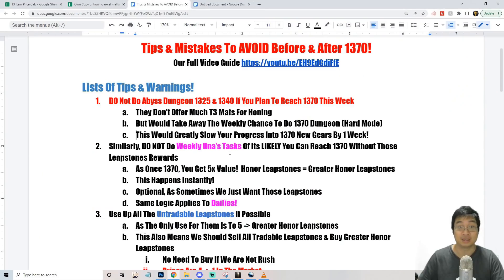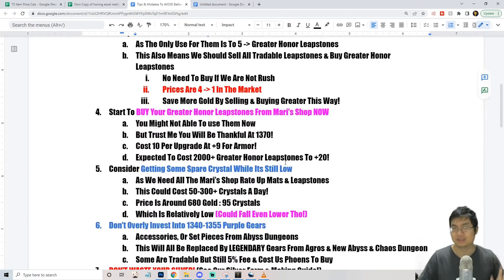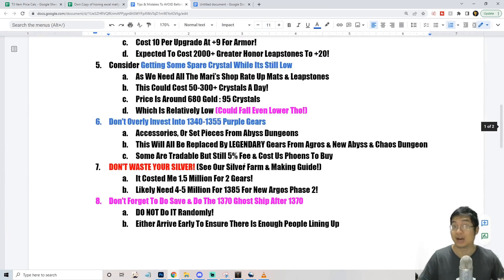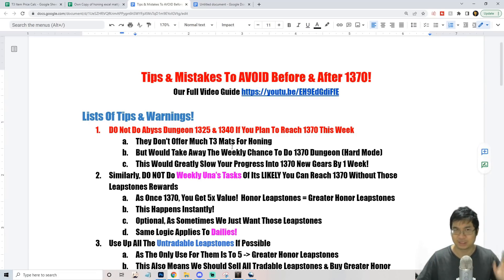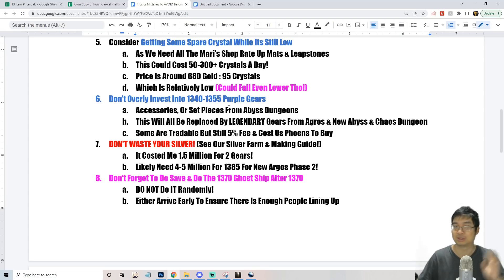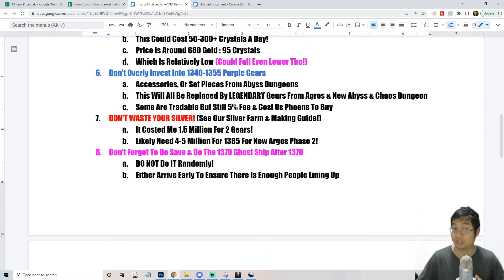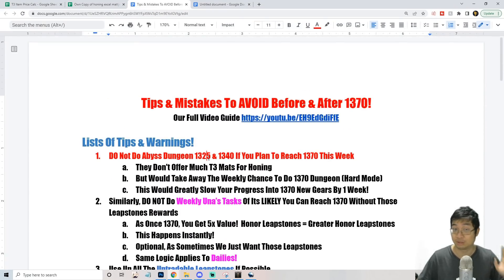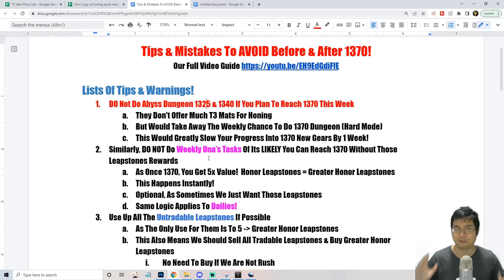What you're going to see is I've prepared a number of listings you need to be aware of before 1370 — there are a lot of things that can save you a lot of gold. I'll briefly touch on the most important factors, use video replays to explain them, and then talk about more tips and guides. We'll have about 14 tips for this particular guide. Let's get into the list.